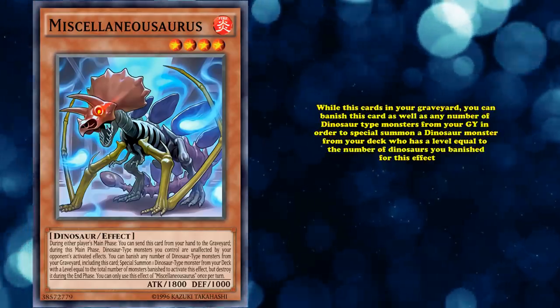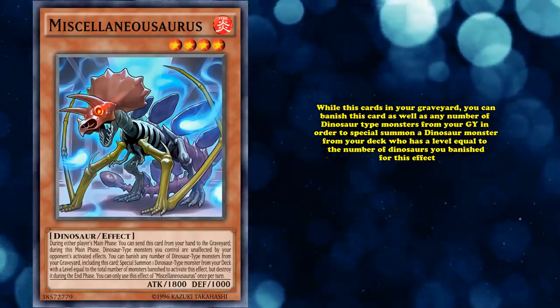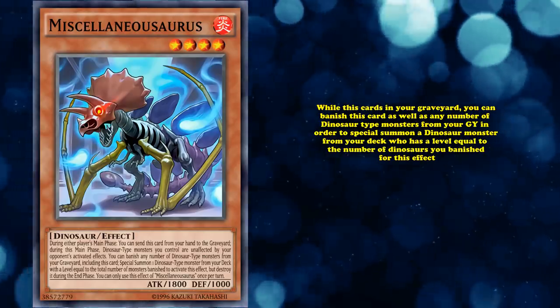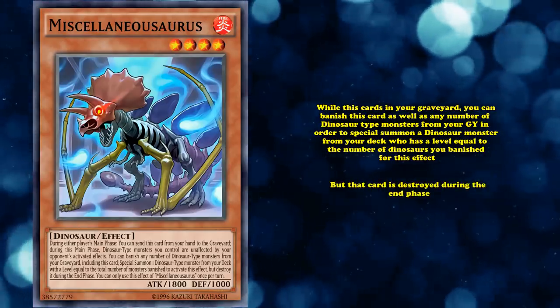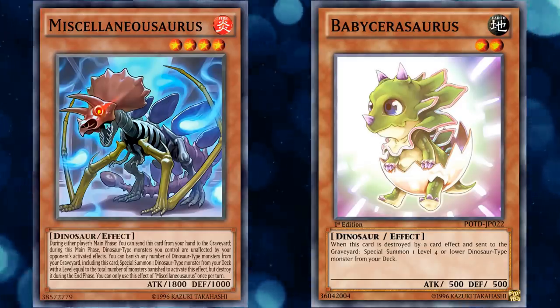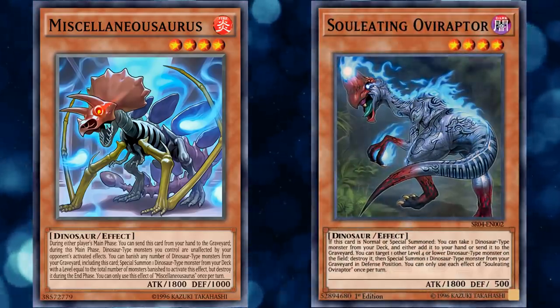While this card is in your graveyard, you can banish this card as well as any number of dinosaur-type monsters from your graveyard in order to special summon a dinosaur monster from your deck who has a level equal to the number of dinosaurs you banished for this effect. But that card is destroyed during the end phase. So if you simply banish this card and one other card, you can bring out Baby Sarasaurus from your deck. And even if it's destroyed during the end phase, it gets to special summon a level 4 or lower dinosaur-type monster from the deck. Although it's also useful if you just banish 4 cards to bring out something like Soul-Eating Oviraptor.